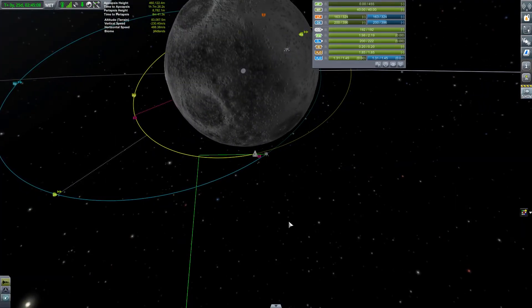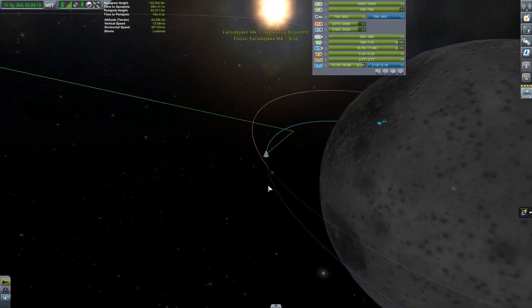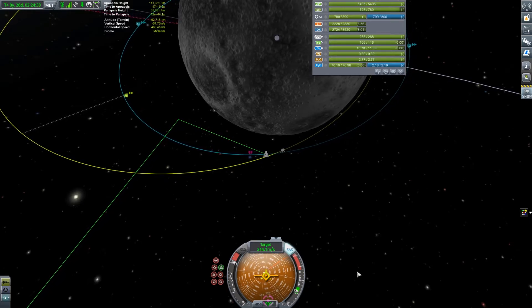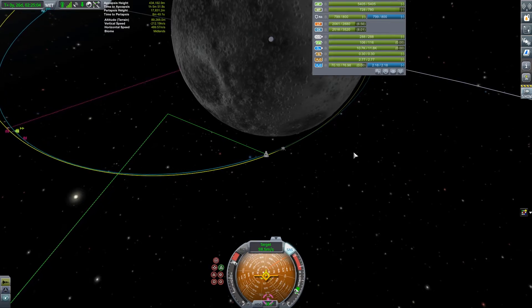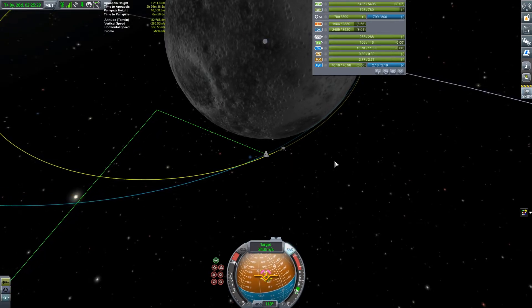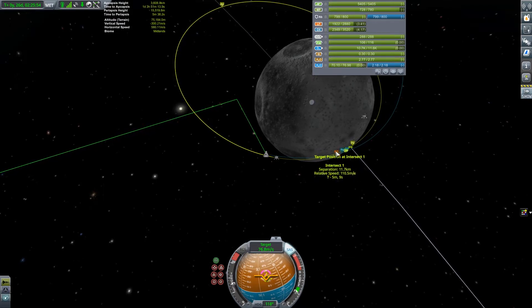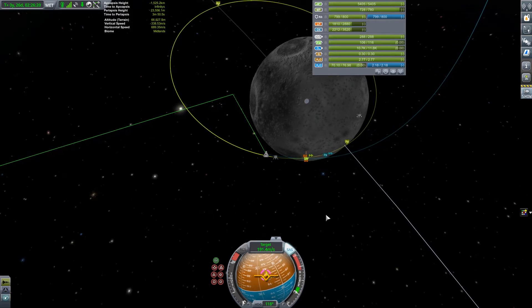The second thing I learned: make sure you put a battery on the portion you're going to send into space. It ran out of power so I couldn't do any more maneuver nodes. I had to go back into the tracking station, turn everything on where I could see it, and use the capsule itself to set up a maneuver to match the lander's velocity - putting me on the same orbit as it. These guys were without power, which is bad, so I'm basically playing catch-up to the lander by burning a lot of fuel.